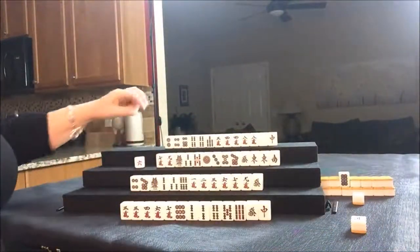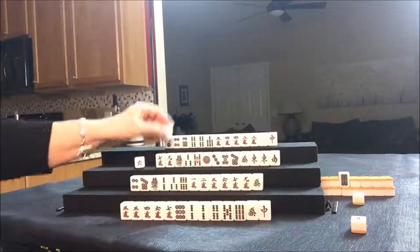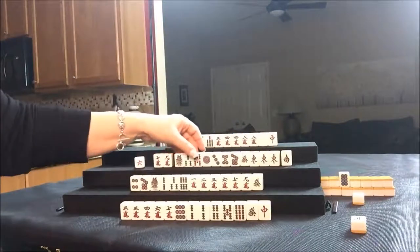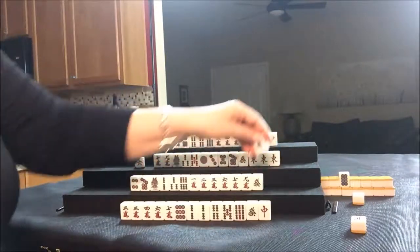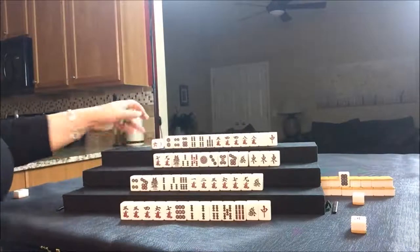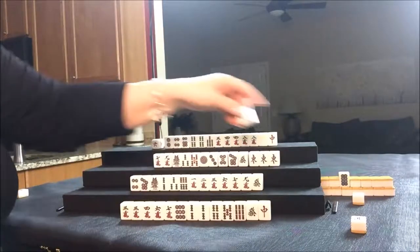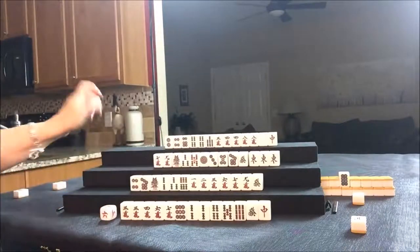Let's throw the South for West and draw for North. They got a West. If they are going to play all Pone, they don't need this West — it's already been thrown. So let's throw the West and draw for East. Two dot — that's not going to help them. But if they're playing Pinfu, we need to get rid of these honors. Let's throw the Green Dragon.